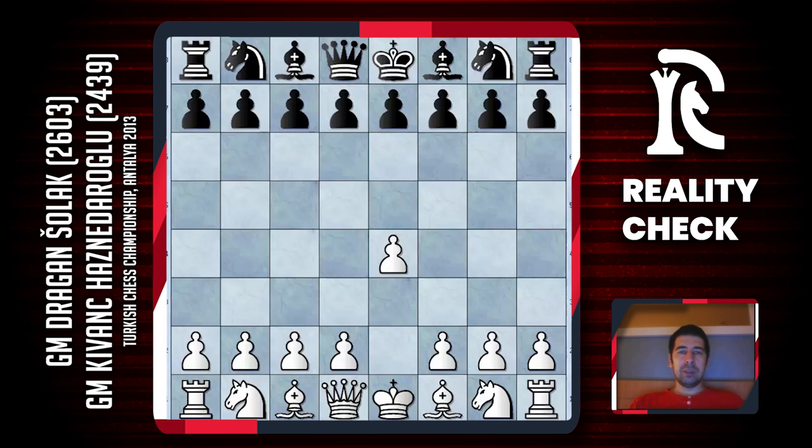Kvanc played e5. It was very difficult to prepare for him because he uses all kinds of openings. He plays several Sicilian openings, he plays d6, c6, French defense, e5 with Ruy Lopez and he also plays Berlin defense. So it was not possible to check all these lines and I just decided to rest and see what will happen in the game.